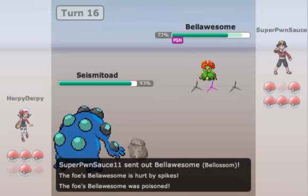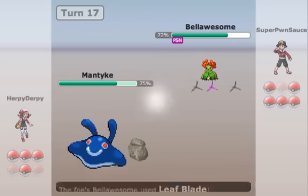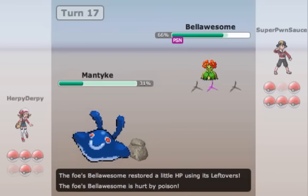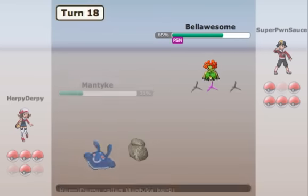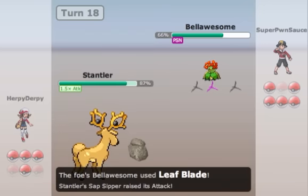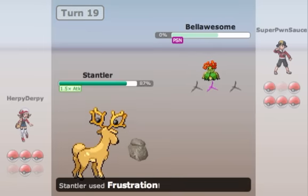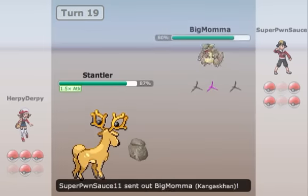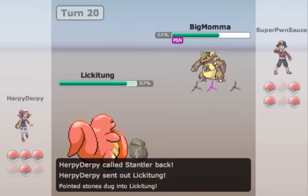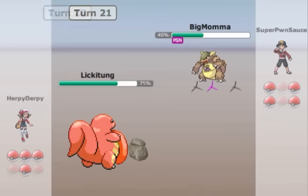He goes into his Blossom — this is the first time I've actually seen it. I thought he might go for Sleep Powder predicting my switch, or possibly Giga Drain. He actually goes for Leaf Blade and I'm like — what, physical attacking Blossom? Get out of here, that's weird. So I go into my Stantler, who packs Sap Sipper, so I'm able to take that Leaf Blade and convert it into an Attack boost. Now Stantler is ready to go, and I just use Frustration — there's no reason to try anything else since nothing on his team really resists it. He goes back into Kangaskhan, so I switch into Lickitung to absorb the Fake Out.